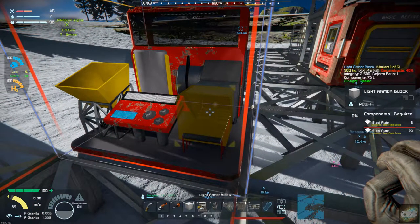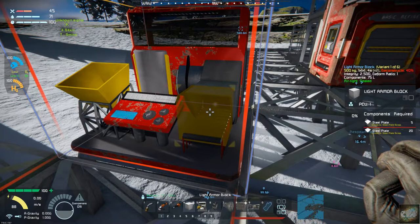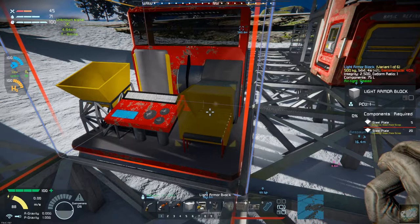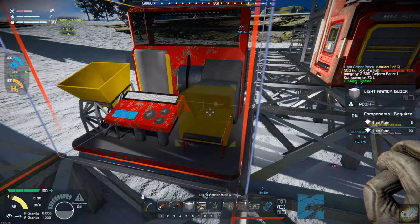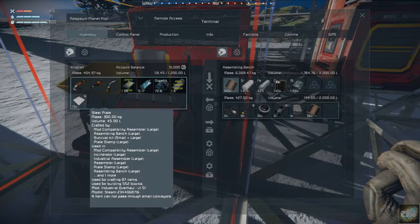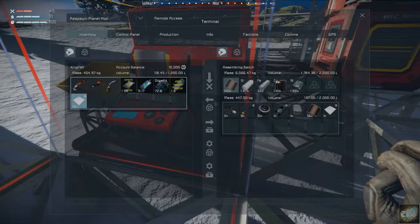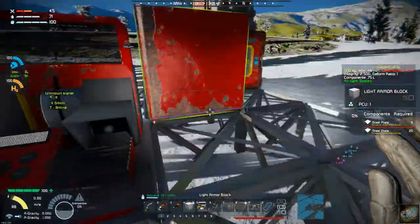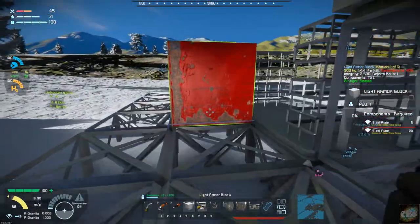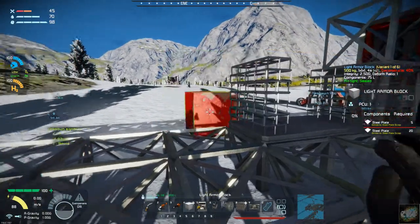Once I get this set up, I need to start looking at setting up some sort of mining for stone so we can start feeding that stuff in. Let's grab some of these plates while that's working away. We're going to be running out of iron pretty soon here, so I am going to have to do some mining. We have the wire factory.